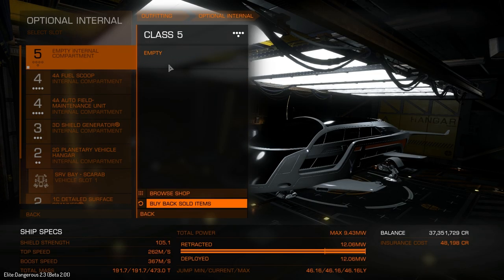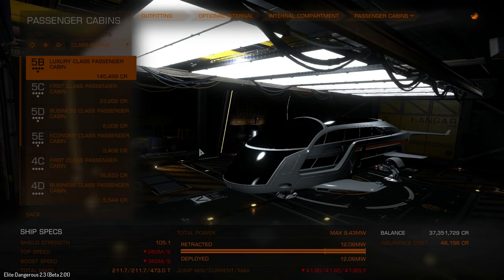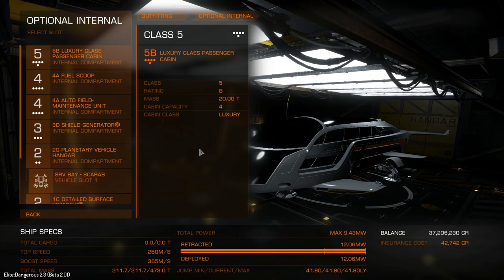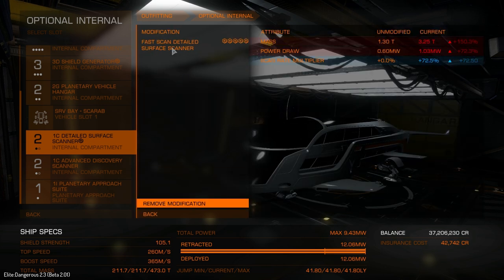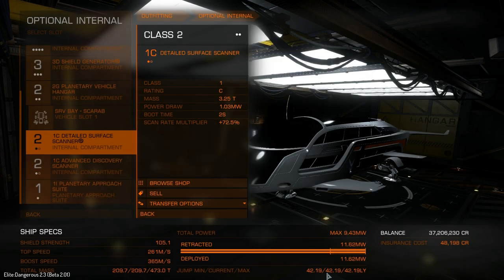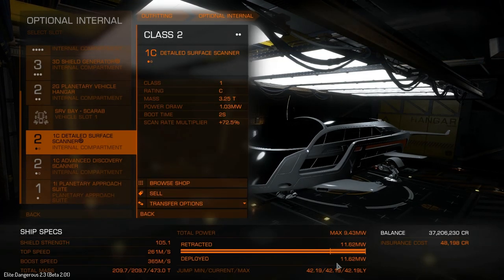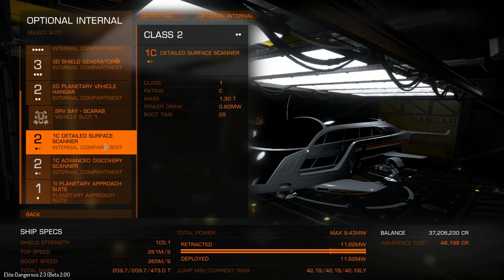I'm going to keep the hangar in because I do like it, and I'm going to put the passenger cabin back because I like having the flexibility. Now we could also remove the surface scanner modification - that takes us to 42.2 light years. It really depends whether you want faster scan time for individual planets, and whether about half to one light year of extra jump range is worth that to you.